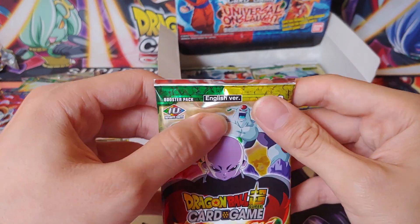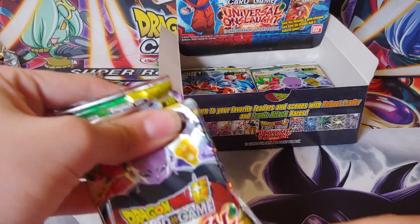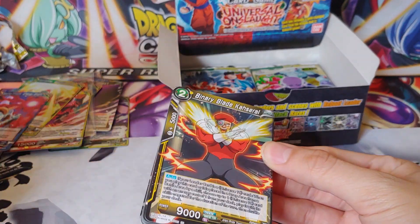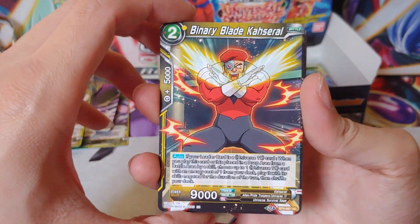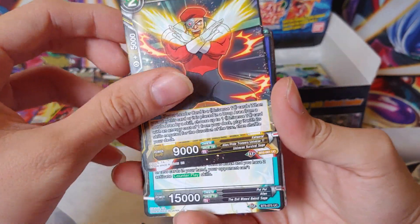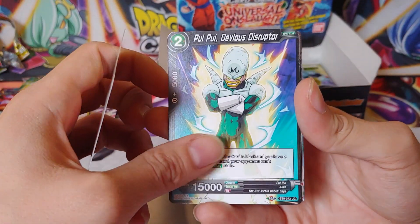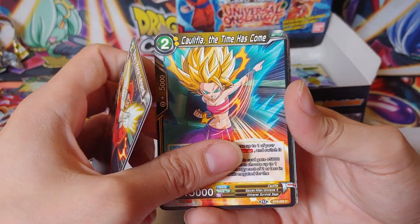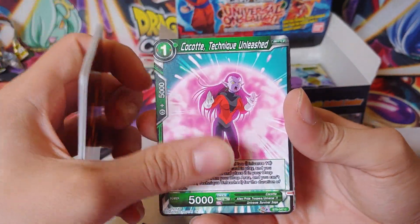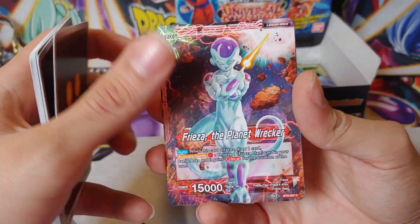My dogs are attacking the cat. Ultra Instinct Goku is a really cool card. If I can get this one holo, that'd be one I'd love to get just because it looks so cool. On the back side we have an Ultra Instinct sign. Cell Jr., Nappa, Android 18, King Cold, Unexpected Recovery, Zoiray, Super 17, Chaos Beam Volley, a Whis Reverse Holo, and then Ribrianne Massive Love.